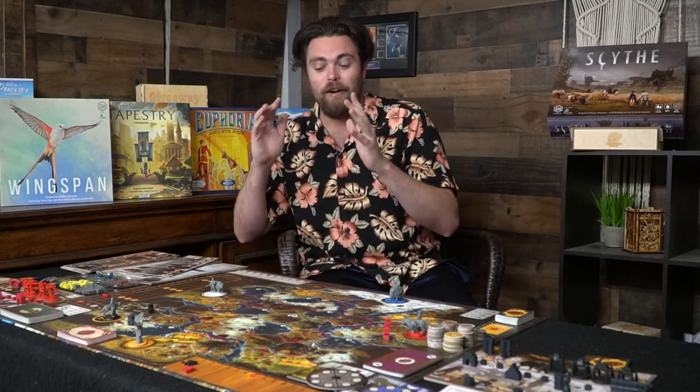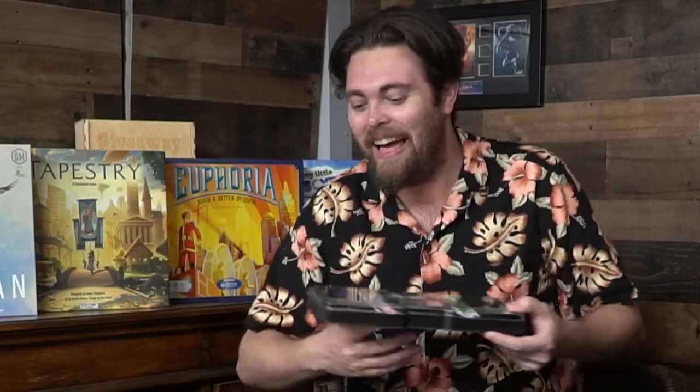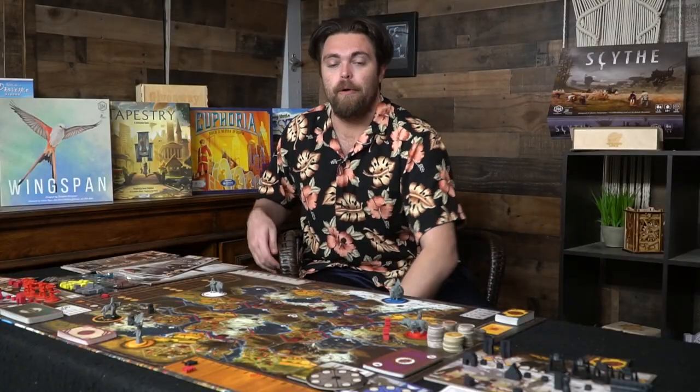Euphoria functions very similarly as well. When you take the setup for Euphoria, you'll see the dice — it's more of a worker placement game — but it also adds all these little stars which you utilize. And it all stems from this game here, Scythe, which I really like the ingenuity of.